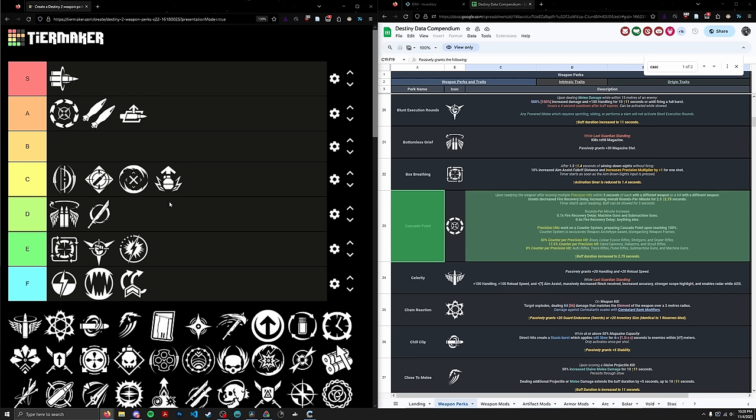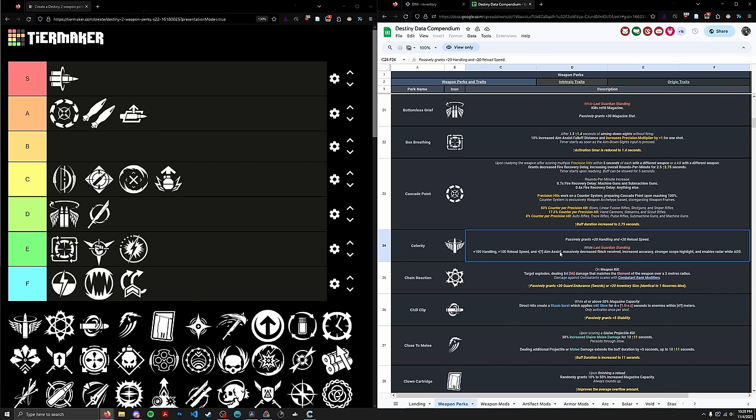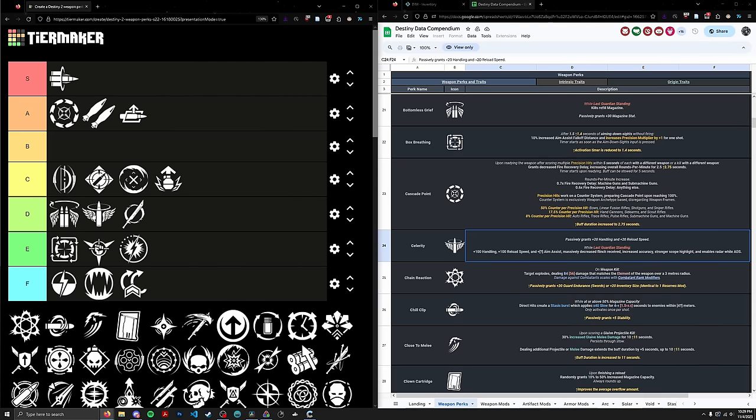Next up we have Celerity. I mentioned it when talking about Bottomless Grief. I believe it's a Trials-related perk. Basically, if you're solo, you get 100 handling and 100 reload — maxing the important PvE stats — which is really, really great. It also grants you a free 20 handling and reload speed for doing nothing. I wouldn't say it's better than Bottomless Grief because this is a stat buff, not a unique effect, but I didn't place it that far below. We're going to rank it 86th, which places it above Assassin's Blade but below Bottomless Grief.